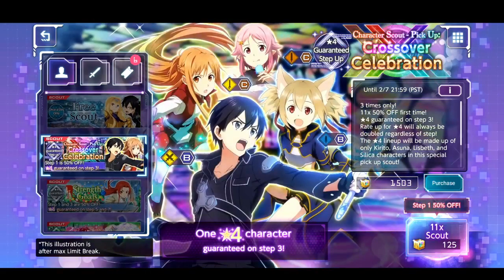Alongside that, we got this new crossover celebration banner, and basically all those bonus characters except for the three newer ones — Administrator, 80s, and Tisei — are not gonna be on this banner, but all the other characters are. I'm not sure if I should go in there because I'm only missing one of them, dark element Kirito. Depending on how the Tisei summons go, I'll determine if I go in or not.